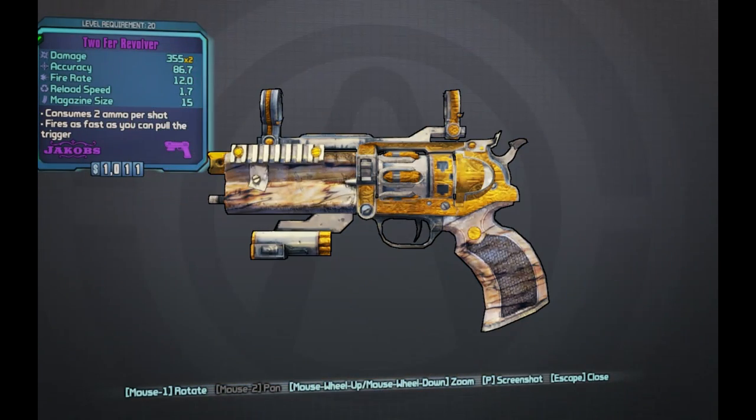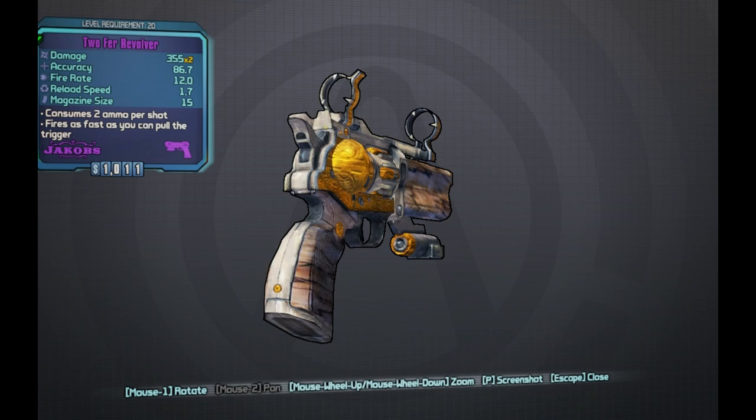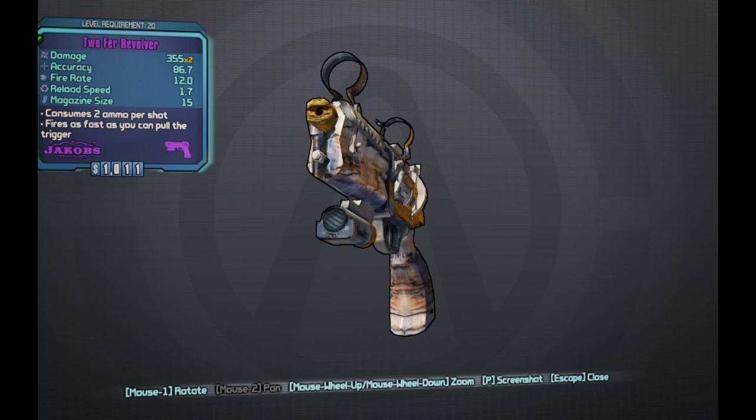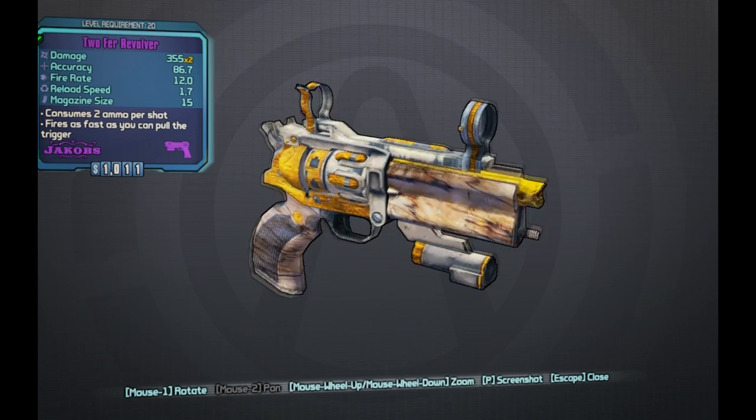I have the Twofer Revolver — it's a weapon made by Jakobs. It consumes two rounds per shot, has a damage of 335 times two, accuracy of 86.7, fire rate of 12.0, reload speed of 1.7, and a 15-round magazine. Of course with every Jakobs weapon, it fires as fast as you can pull the trigger, so hopefully you guys have a really good mouse.